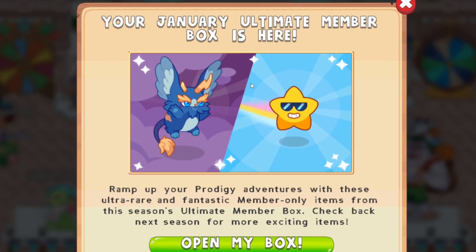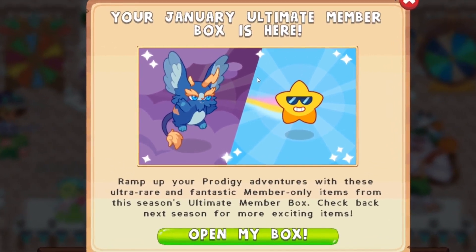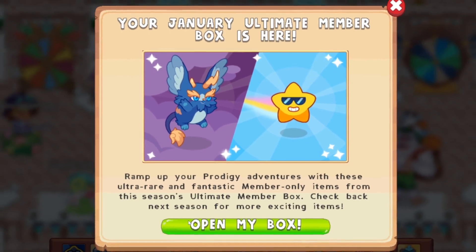A star that's literally wearing sunglasses with a smile, leaving a rainbow comet's trail behind it. But mainly, I'm more interested about that cute water-type BuzzRaw — I think it would have a water-type attribute. It says: ramp up your Prodigy adventures with these ultra-rare and fantastic member-only items from this season's Ultimate Membership Box. Check back next season for more exciting items. But let's open our Membership Box and see what we get.